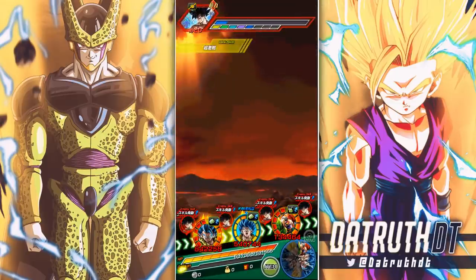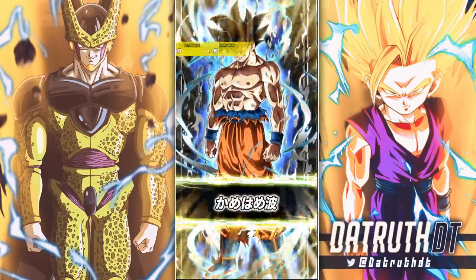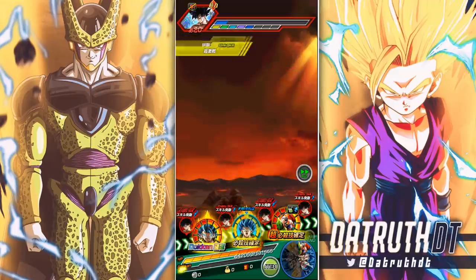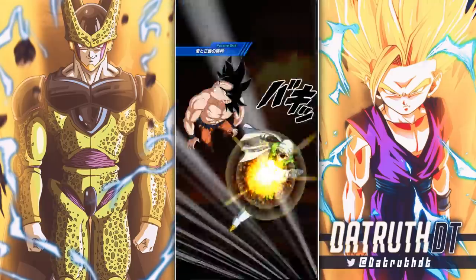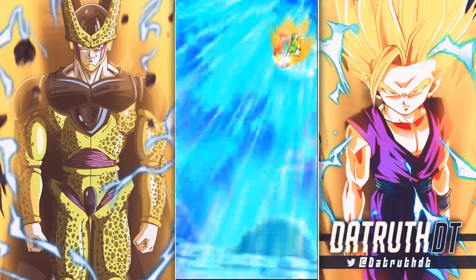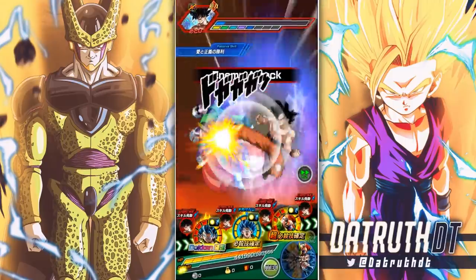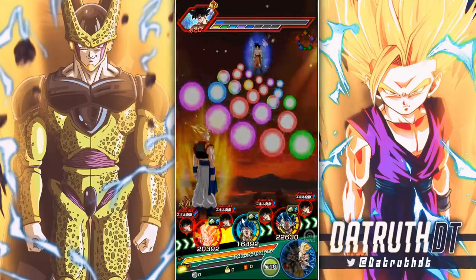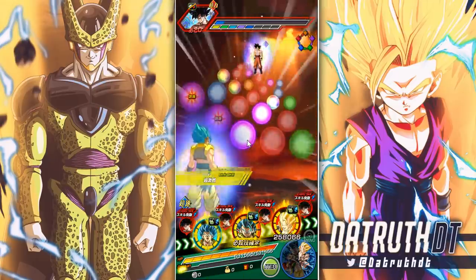I wish he would have supered right there — that would have been so good to see. Gogeta — this is not gonna do too much to Blue Gogeta. 89k from STR UI Goku — that's what I like to call nothing right there, that's not bad whatsoever. I think I probably do want to get one more of the Ultimate Kamehameha or Full Force Kamehameha and then we'll probably finish up here. Let me see if we can get full ki for Gogeta right here.